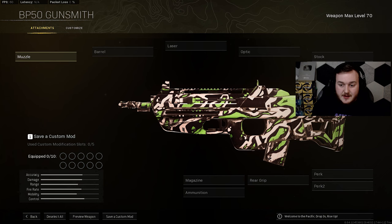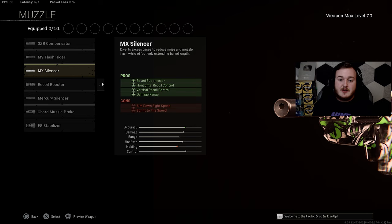Hopping into our class — for our first attachment, the muzzle is going to be the MX Silencer. This helps with sound suppression, vertical and horizontal recoil control, and damage at range. So our bullets are stronger at a longer distance, our weapon is easier to control horizontally and vertically, and our weapon is more quiet. We're staying stealthy, staying alive a lot longer, which also helps us get more kills.